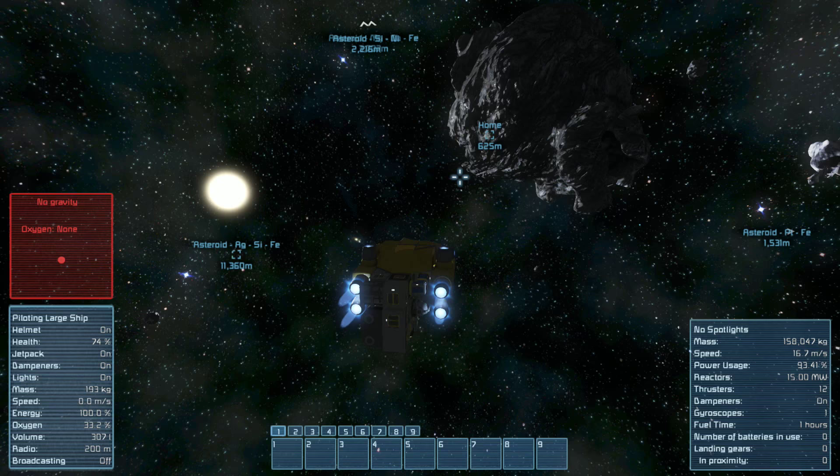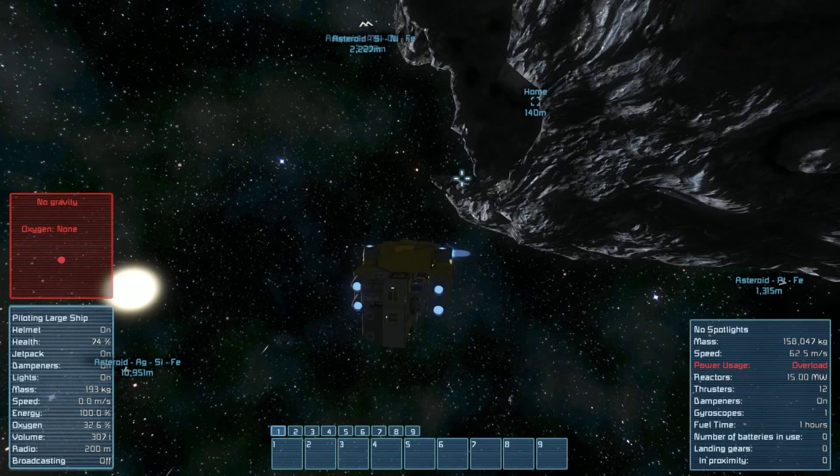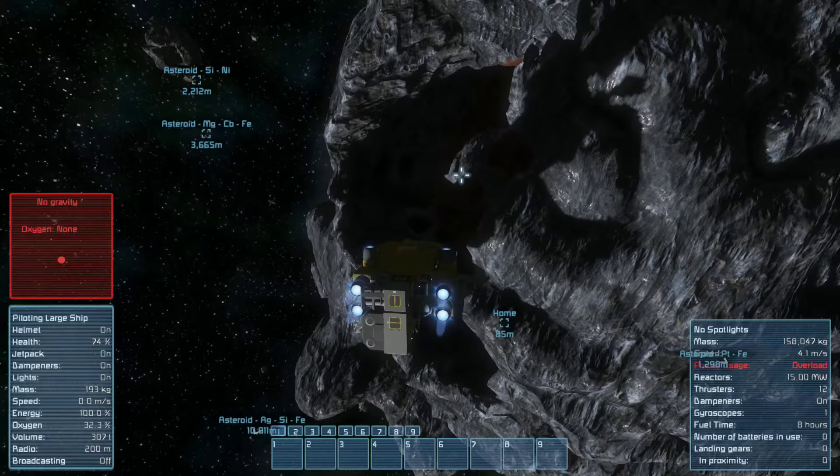Hello friends, welcome back to Space Engineers. I just went out to check around the neighborhood a little bit. I am hunting for some gold — I need gold from those asteroids to do myself a little bit of good. So let me show you what I have been working on.